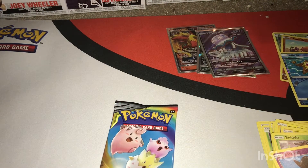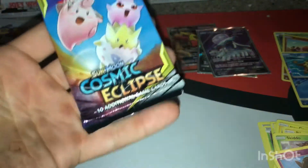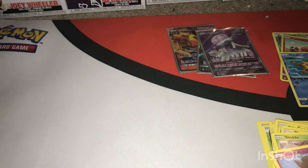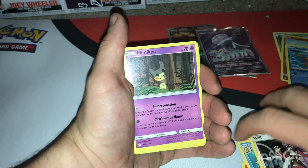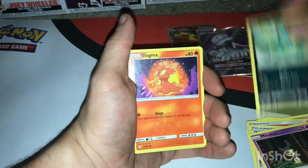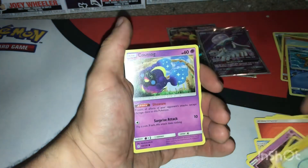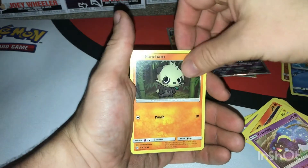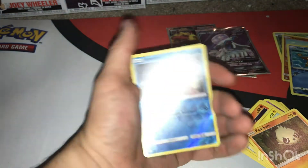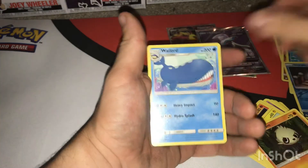Let's see what Cosmic Eclipse can get for us today with the last pack. Arceus, lord Arceus, will you bless us today? Code card for Cosmic Eclipse — one, two, three, four. Fire energy, Golduck, Mime Jr., Alolan Grimer, Slugma, Chimchar, Cosmog, a reverse common Snowrunt, and a giant Wailord — of course, we're ending on the whale!